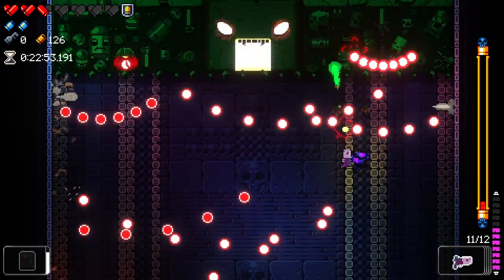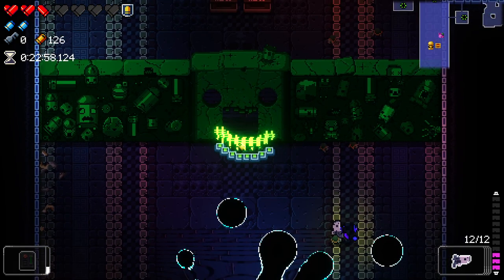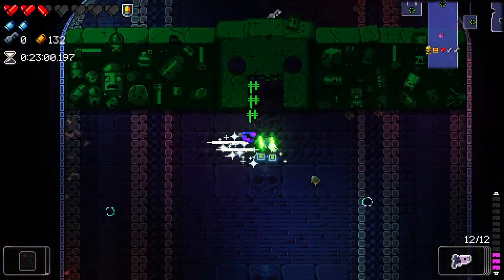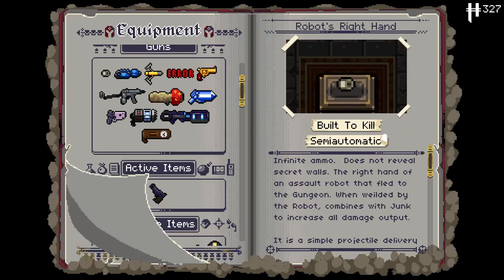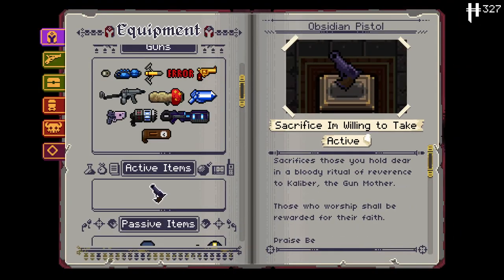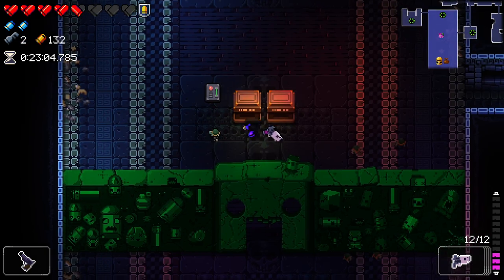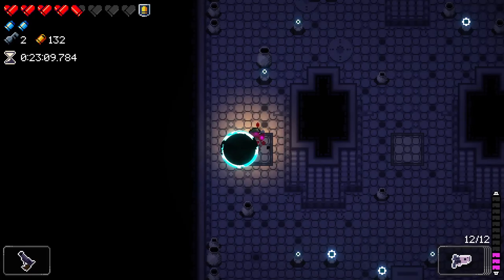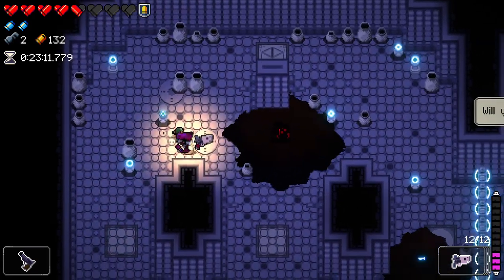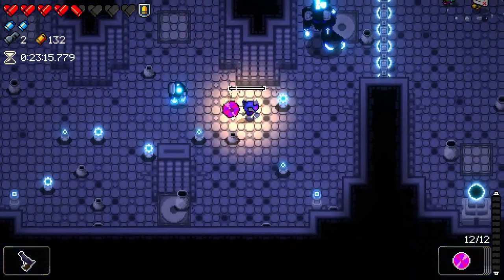Spam — I'm going to take this for the last little bit. There you go, beautiful. We did get another one of these. And we got another active item. The obsidian pistol sacrifices those who hold dear in bloody ritual. Praise be. I think this sacrifices familiars — I'm intrigued by that, because I'm kind of thinking: can I just sacrifice a ridiculous amount of turtles?